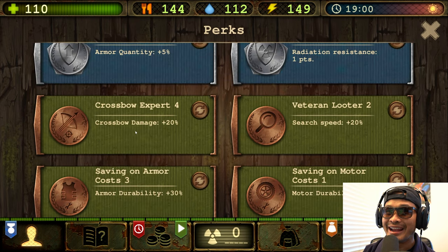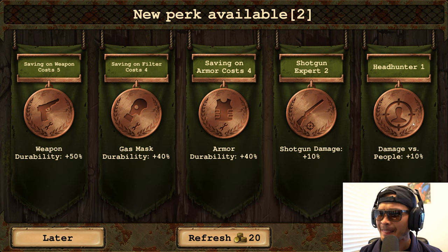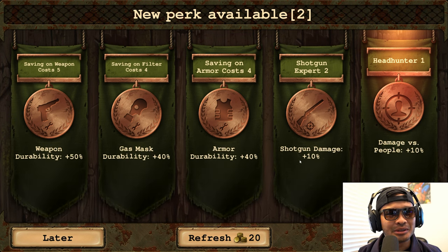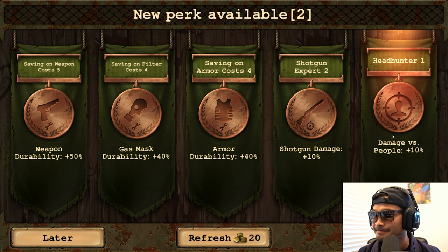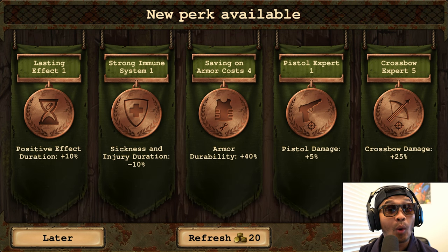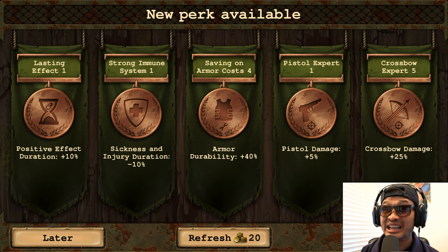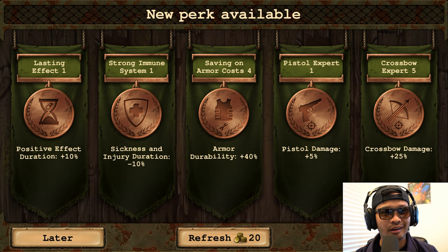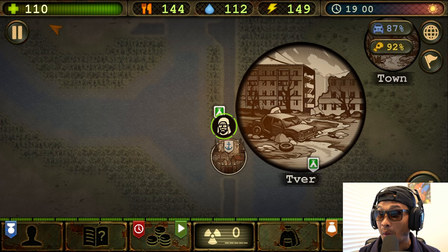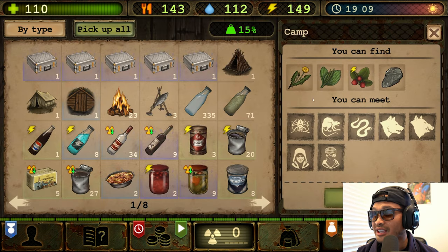With my perks we're gonna stack up real good. Now let's select our perks. Most of you guys selected Headhunter because we're gonna be battling some hard enemies. It's a difficult choice but headhunter 1 it is. We have one more new available perk: lasting effects, strong immune system, saving on armor cost, pistol expert, or crossbow expert — comment below which one I should choose.